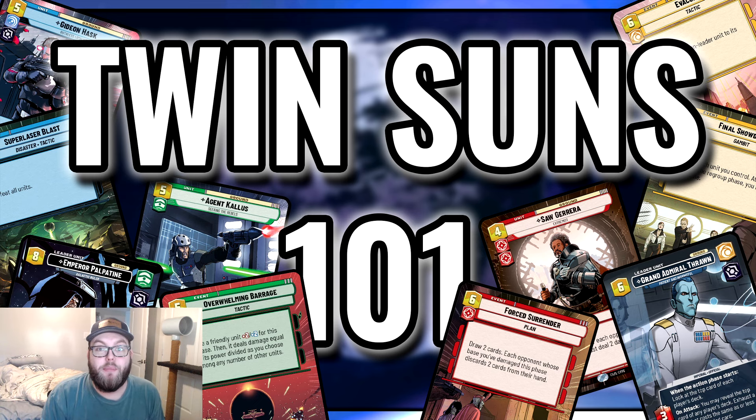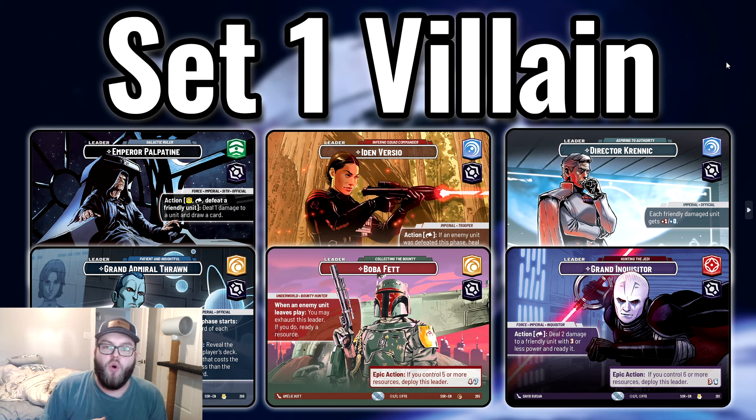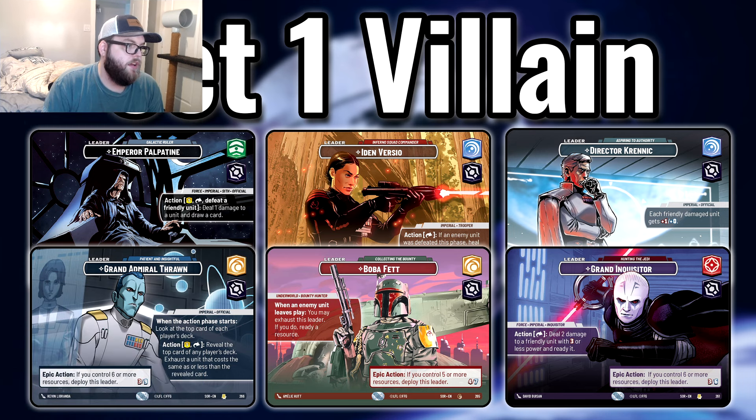Let's hop right into the set one leader pairings. Here is what I put together for set one villains. These are some pairings I think have really good synergy — they obviously aren't the only ones you can do. For example, I play Palpatine and Iden but don't have that combo listed. I'll go through all of these left to right, and then we'll move on to set one heroes, set two villains, and set two heroes.